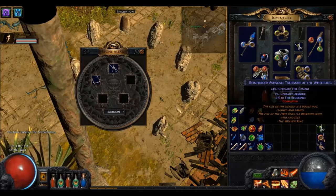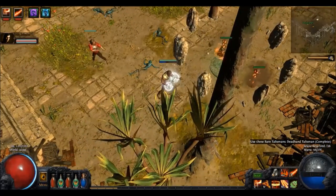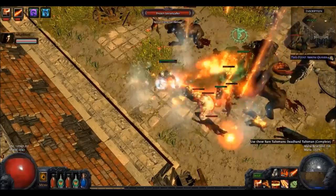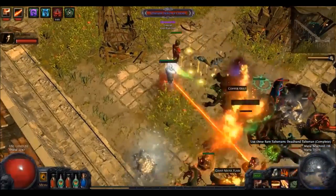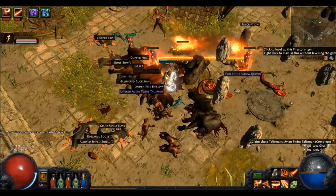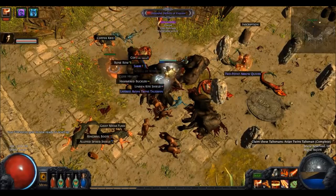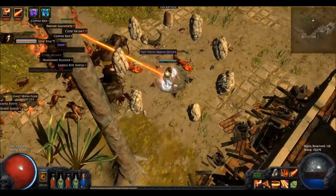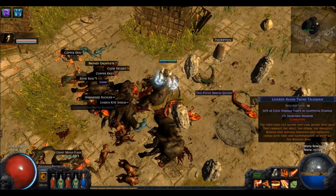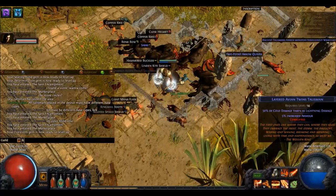Talisman amulets have tiers, with many different bases each having their own unique implicit mod. These special implicit mods have the potential of making great amulets. When you encounter Talisman monsters they drop a tier 1 talisman. There are 4 tiers of talismans. You can upgrade talismans by using a stone altar — a stone circle. By manually putting 5 different talismans into the altar they spawn a monster; 5 different, so you cannot put duplicate bases in the altar. The spawned monster carries the upgraded talisman. So by sacrificing 5 tier 1 the result will yield a monster carrying 1 tier 2 talisman.